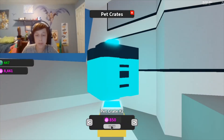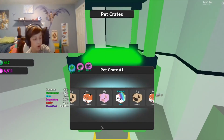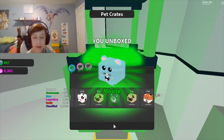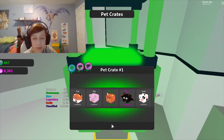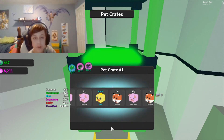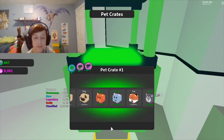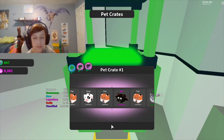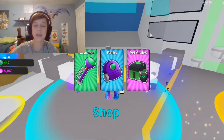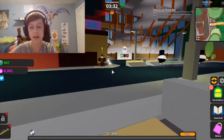Unbox any pet from any crate. Since we have to do so many we might as well just spam. We gotta unbox four whole pets. We're gonna get a mouse. The lagoon derby is basically pretty bad and the common is just garbage. Boss is coming — gotta be careful in this ghostly world. It's four out of seven for the lucky ghost; once it's seven out of seven I'm done.